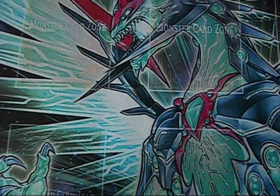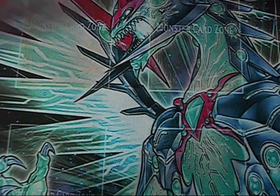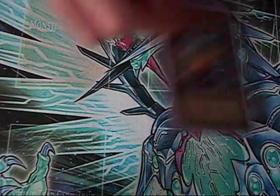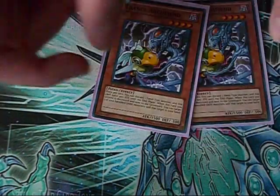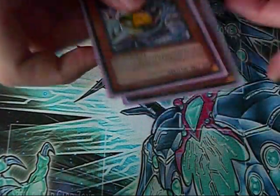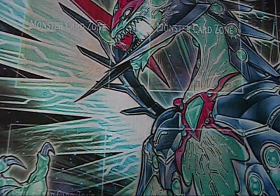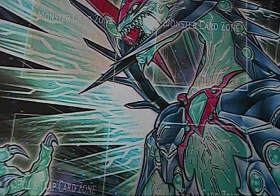The Dark World monster lineup has not changed at all since last time — I've got three Grapha, three Snow, three Broww, double Beige. I wanted to go to three Beige but I cut one out. Double Trance Archfiend — turn one, pitch Snow, get Gates from my hand, then just do Gates plays. This guy puts in work and gets you back your movement plays, monsters onto the spells, Drag Down, etc.